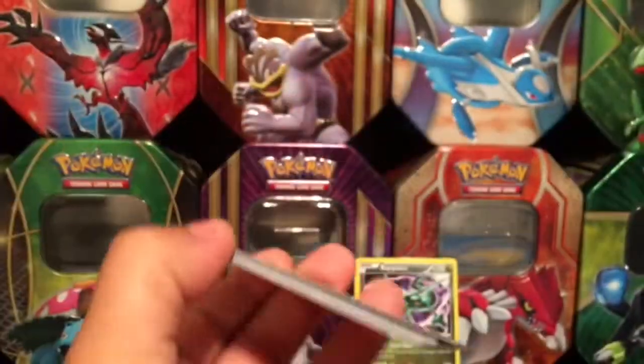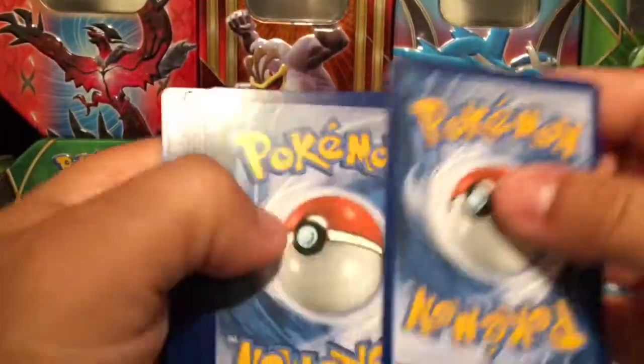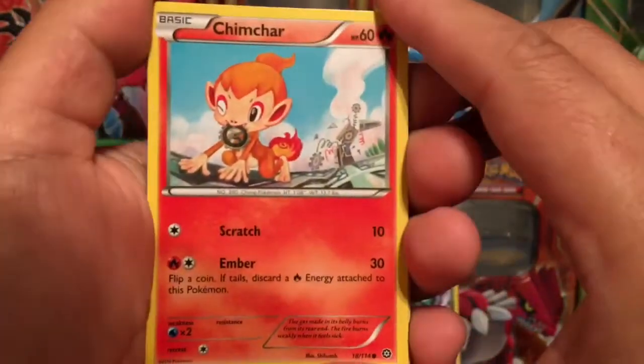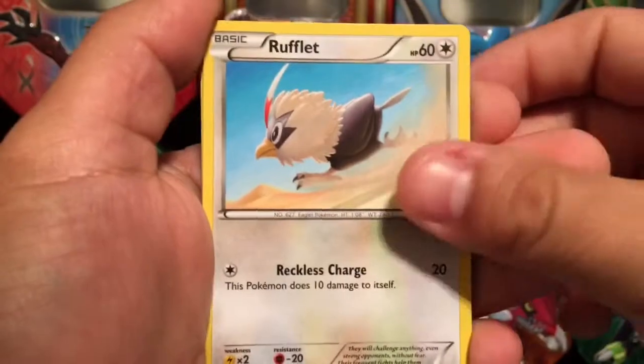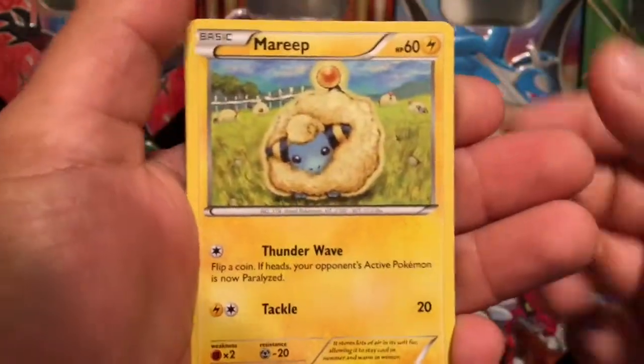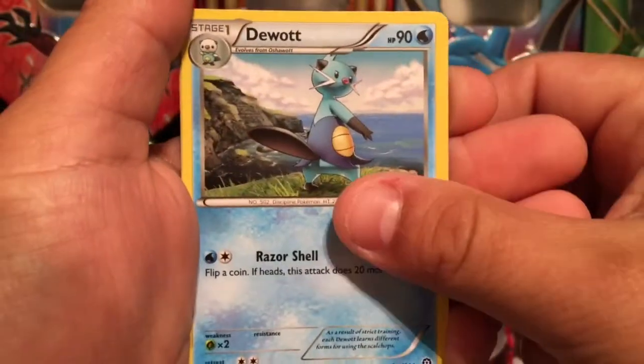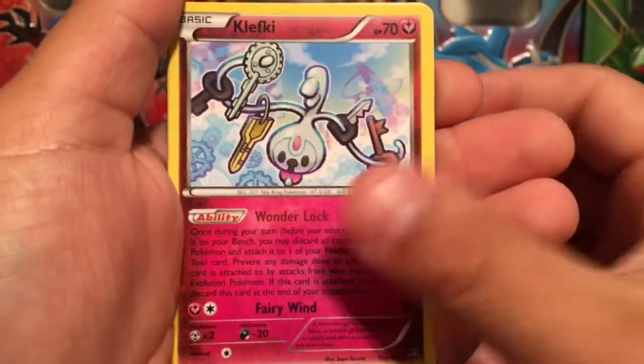Here we go, last code card. Don't forget that at 600 subs I'm going to be giving away a code for Pokémon Red for your Nintendo 3DS, so make sure you check that out. Keep subbing and sharing the channel and we'll be doing some more giveaways. Looks like some fan art right there.